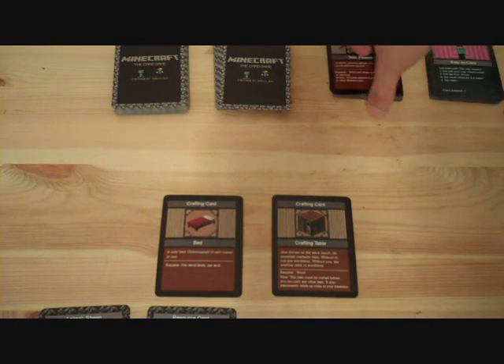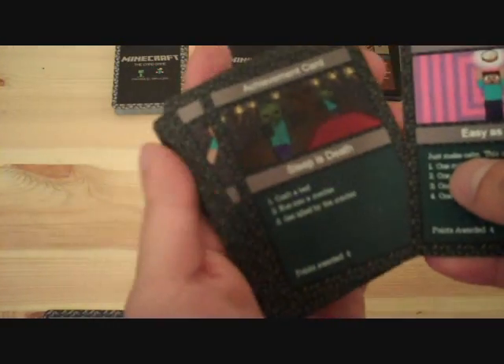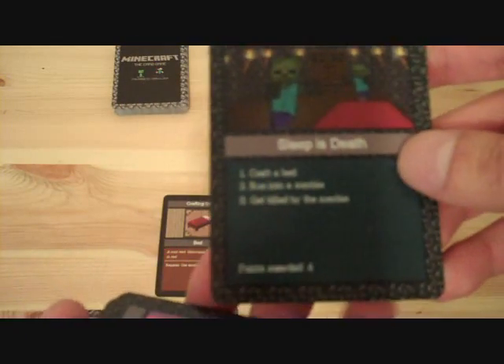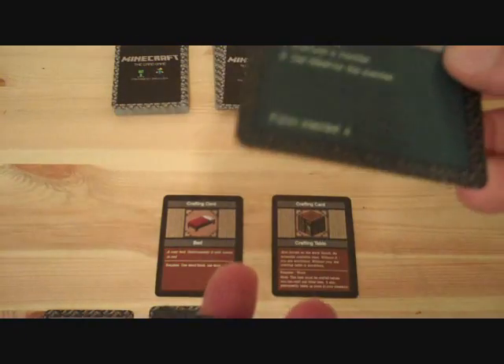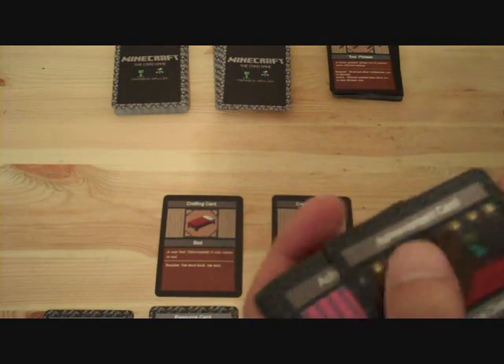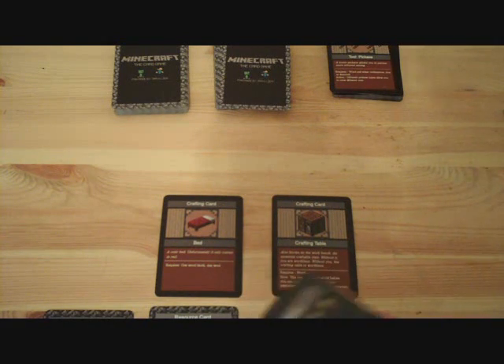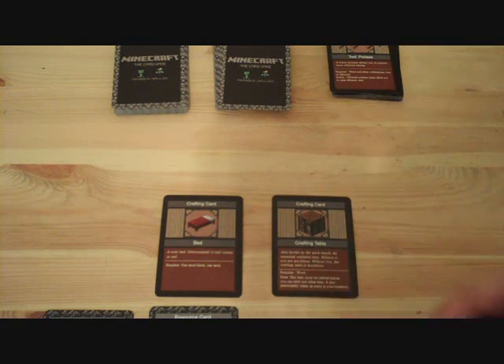There's one achievement that requires you to craft a bed, called Sleep is Death. If you craft a bed and then run into a zombie in the cave and get killed by the zombie, you will score this achievement and get 4 points. It's actually not that easy even though all you have to do is die, because there are lots of other mobs and if you die by them you won't get this achievement.